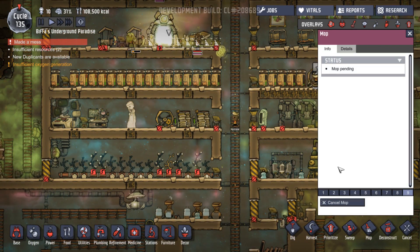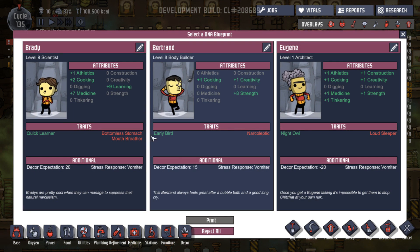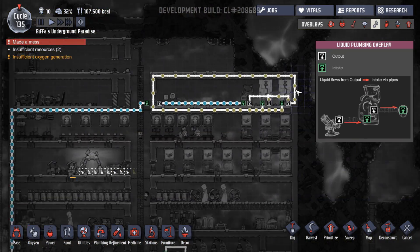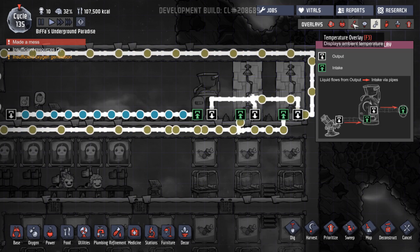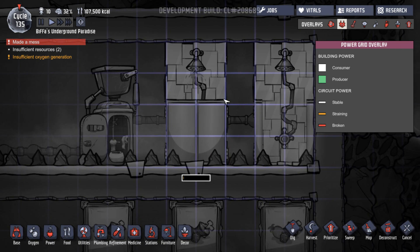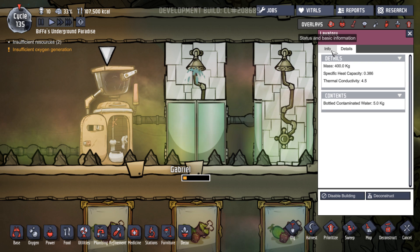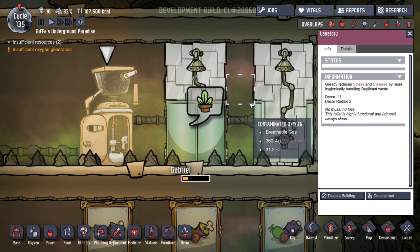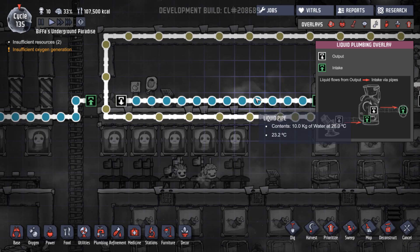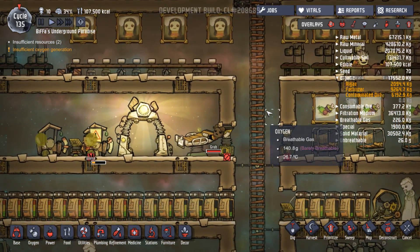Let's say goodbye to another duplicant we don't want. I don't know why these toilets are not working. It's getting fresh water. It doesn't need power, does it? There's no power socket and there's nothing to say it's not working. I don't know why there seems to be a bit of a problem. It's got everything it needs coming in and going out. But people aren't using it and there's nothing I can do about it.